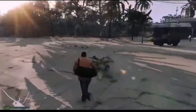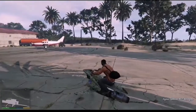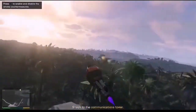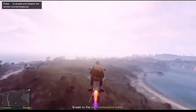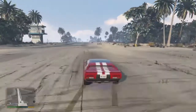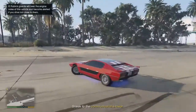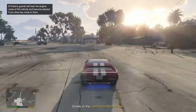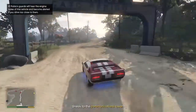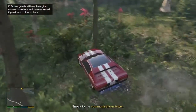This glitch also provides a large time save when speedrunning the Cayo Perico heist. It's possible with the Oppressor Mark II, which allows you to get to the communications tower much faster. Anyway, that's pretty much it for the video, so goodbye and I hope you enjoyed — I'll finish with a quick montage of everything I've done with personal vehicles on Cayo Perico.